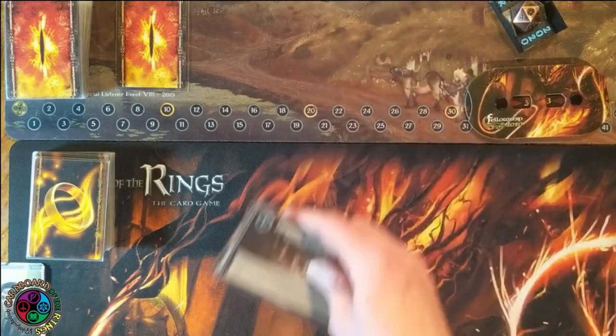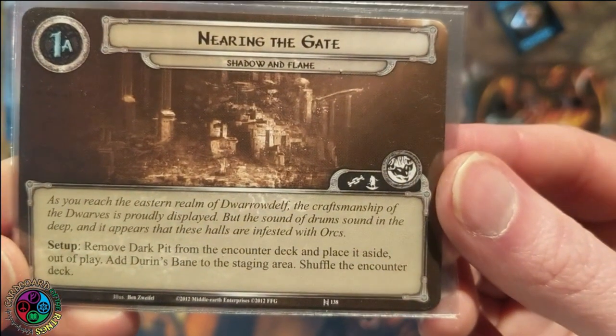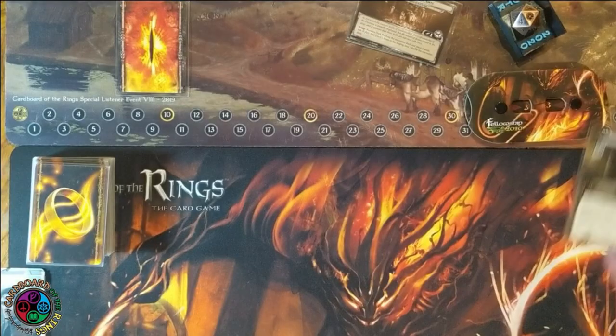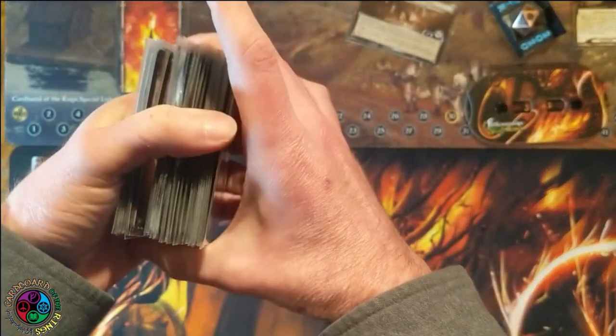Shadow and Flame — it's the final quest in the Dwarrowdelf cycle. It's an epic boss fight in the Depths of Moria. We're going to start out with Nearing the Gate. You're going to remove the Dark Pit from the encounter deck, set it aside, and then add Durin's Bane to the staging area and shuffle the deck. So Dark Pit I am setting out of play — that'll come into play later.